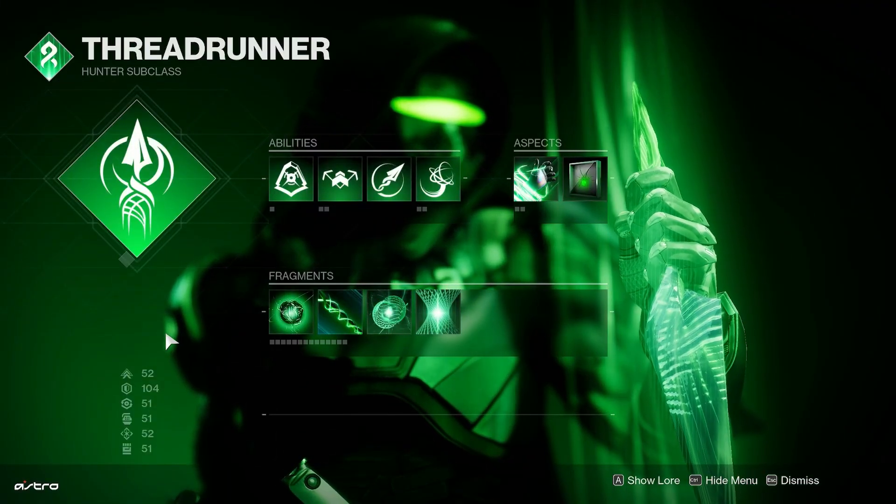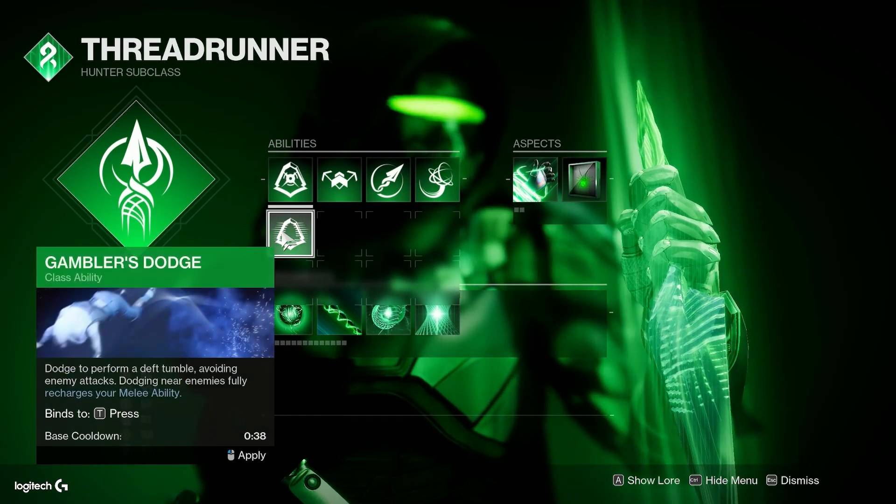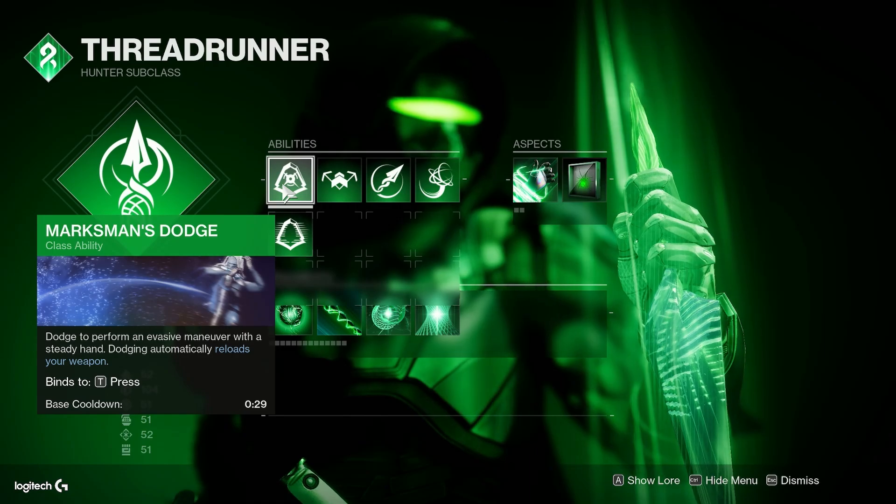As for the subclass, we're running Threadrunner. As for the dodge, we're using Marksman's Dodge. This has a lower cooldown than Gambler's Dodge, and of course this reloads your weapon, which is fantastic.